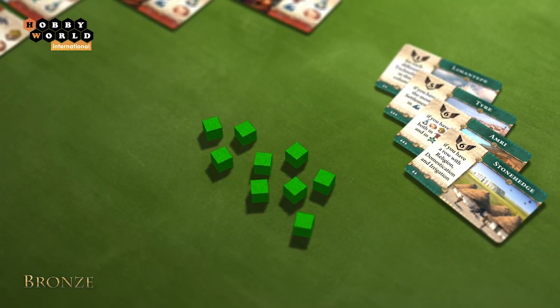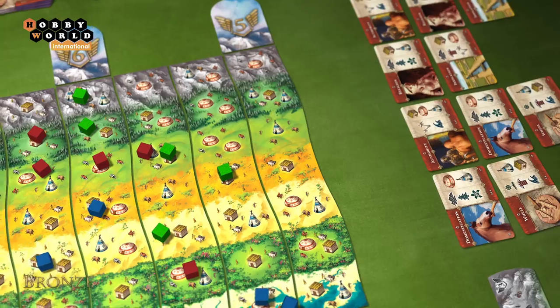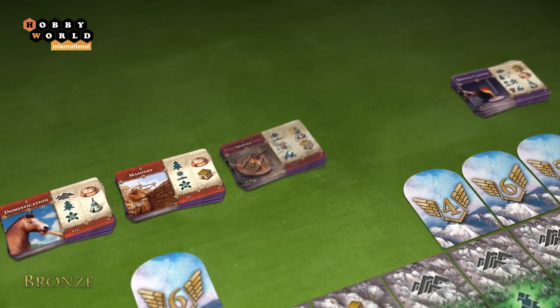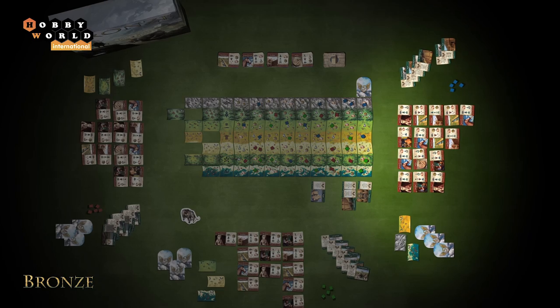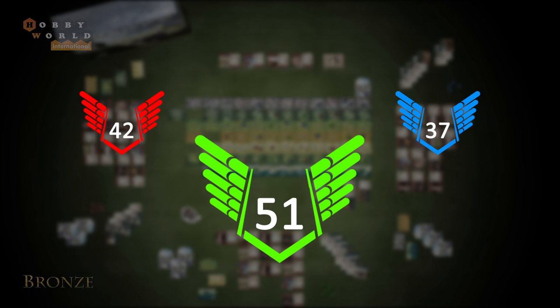The game can end in three ways: if a player runs out of settlement markers, if there are no spots for settlements left on the last land tile, or if two stacks of technology cards run out. After any of these triggers, the round is completed until the last player has taken their turn.